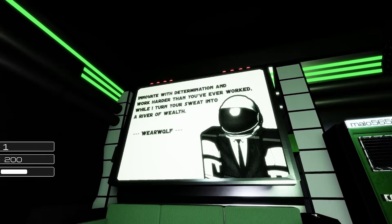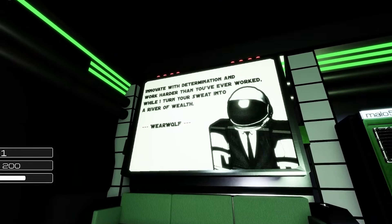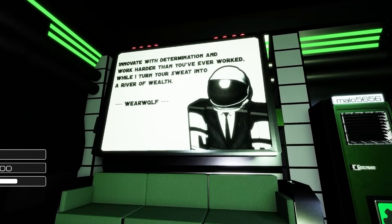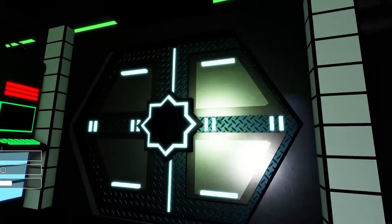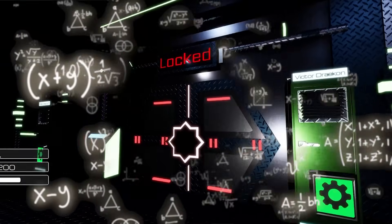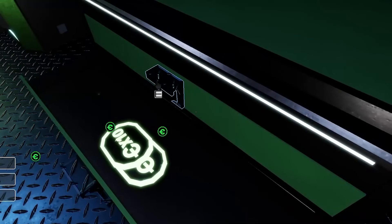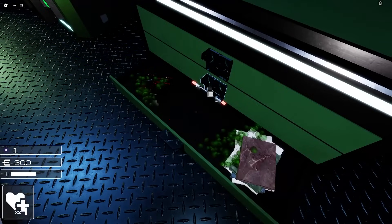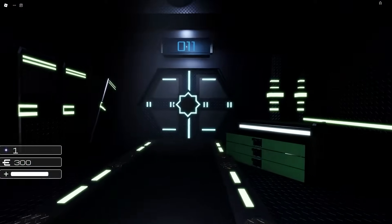There are so many unique rooms. What's this thing on the wall? It says: 'Innovate with determination and work harder than you've ever worked, while I turn your sweat into a river of wealth.' That's kind of mean - is this guy like my boss? Door number 10, we're a tenth of the way through the game. What are these locked doors for? Oh, a med kit! Let's use that since I'm at half HP.